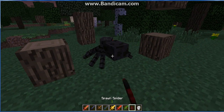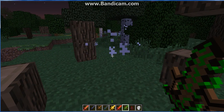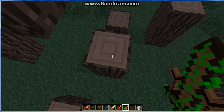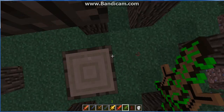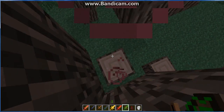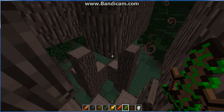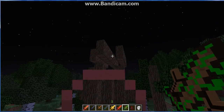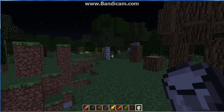Then we have the Peaceful Nature Sword. It takes four hits to kill a spider. And if you right-click it, it will spawn a few pieces of wood — like, you could trap somebody going like this. It gives you resistance too.